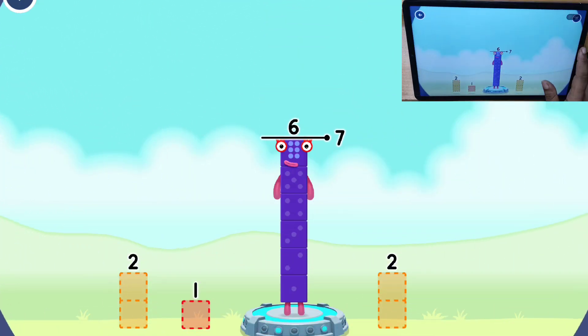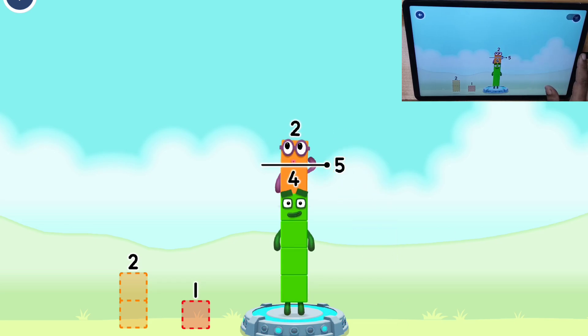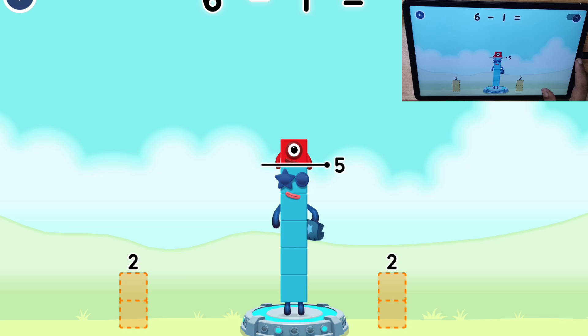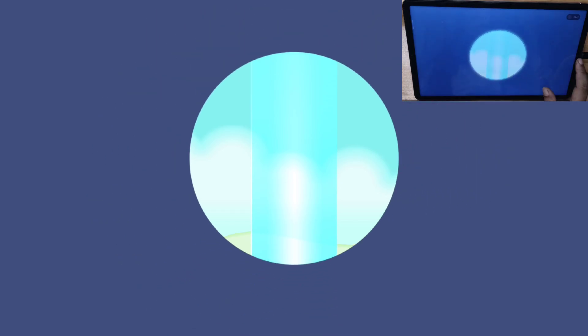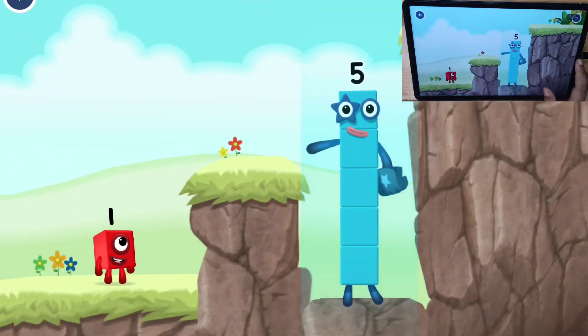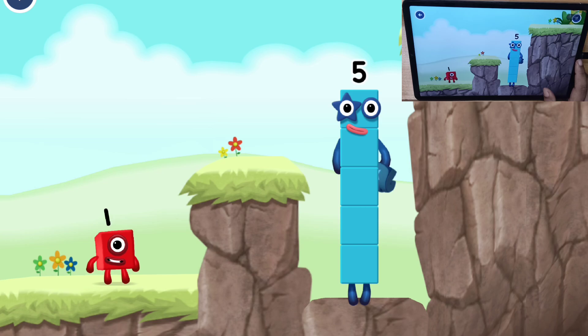Take number blocks away from six to leave five. Try again. One — you cracked it! Six minus one equals five. Five. Five, high five! Yes, you got it.